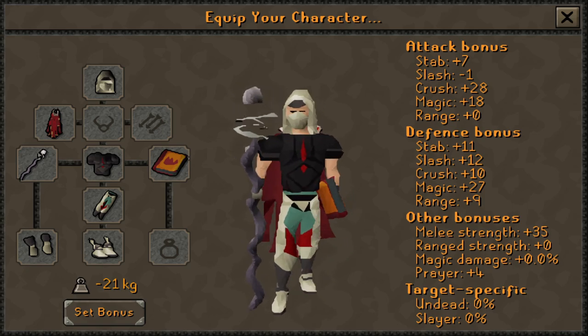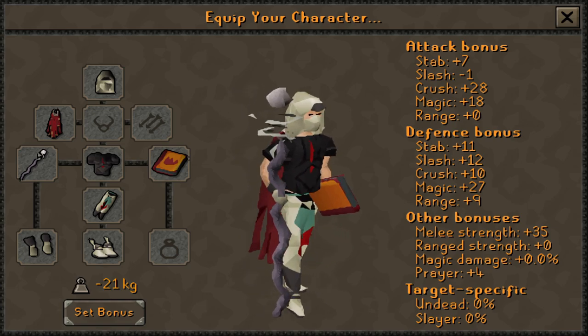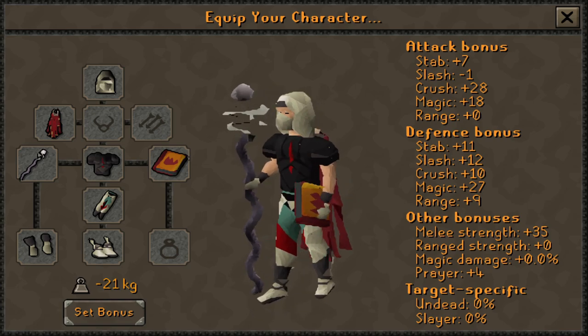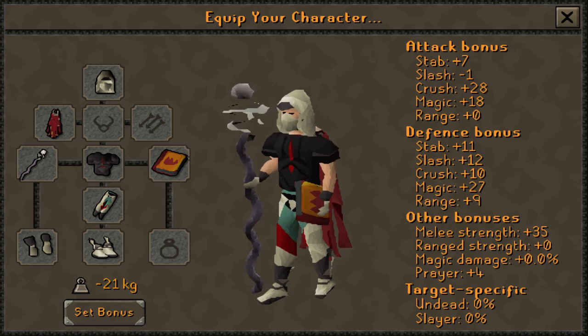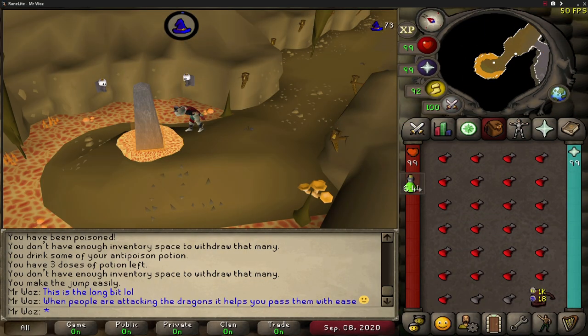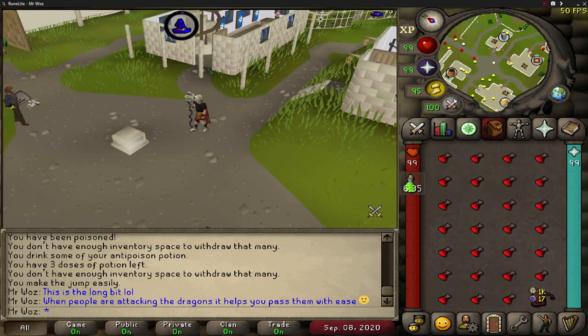The other two key items are a tome of fire, giving unlimited fire runes to charge the spell, and a mist battlestaff, which gives unlimited air and water runes so I can teleport to Falador after charging. You can take Falador teleport tabs instead, but they're more expensive and doing it this way gives you an extra inventory slot. I could also use my max cape to bank at the Crafting Guild and teleport to my POH in Taverley.